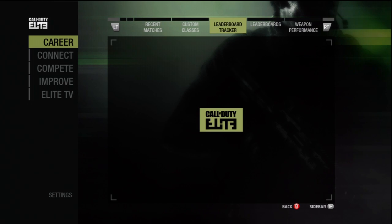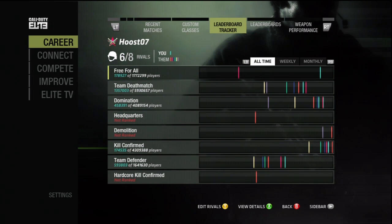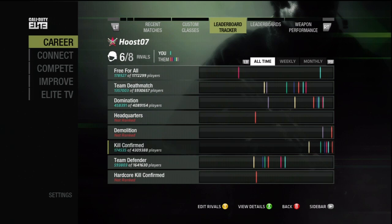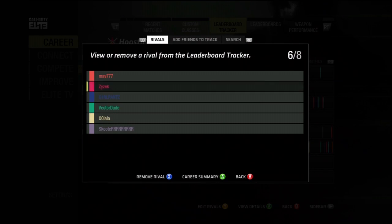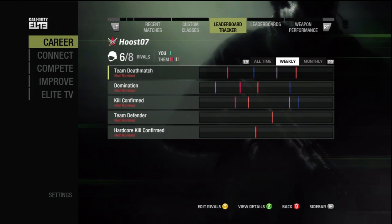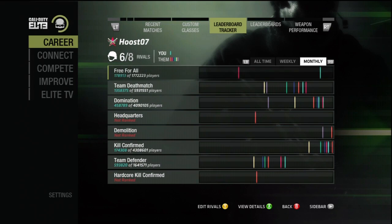The leaderboard tracker is where you add rivals. This will allow you to compare where you rank along with some of the rivals that you've added, each represented by a different color bar on the chart. Each of these are sorted by various game modes. This shows you the players that you're tracking. In addition to being sorted by game mode, they're also sorted by all time, weekly, and monthly. Selecting a game mode will show where you compare in terms of score, kills, deaths, and KD to your rivals.